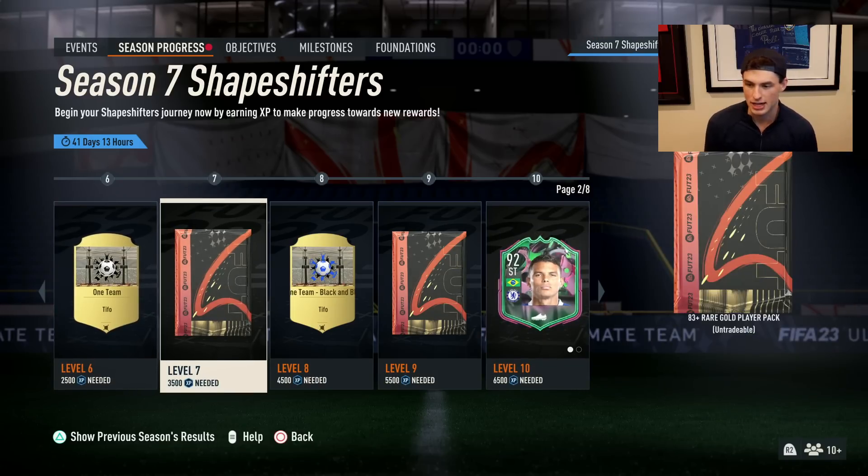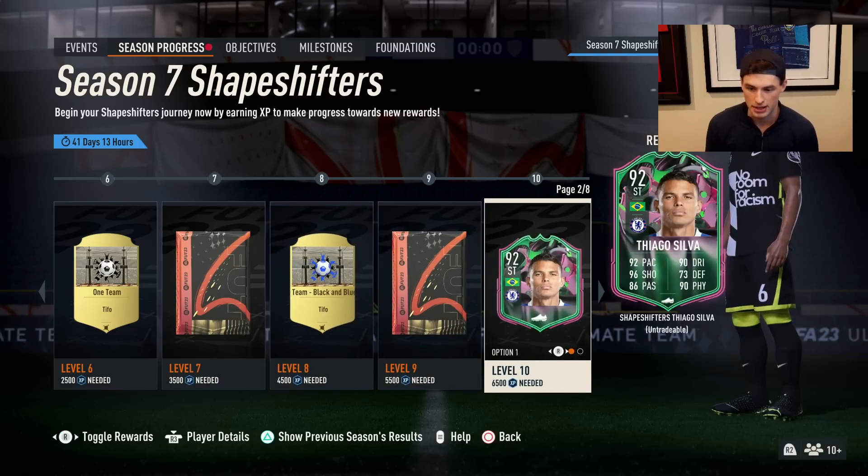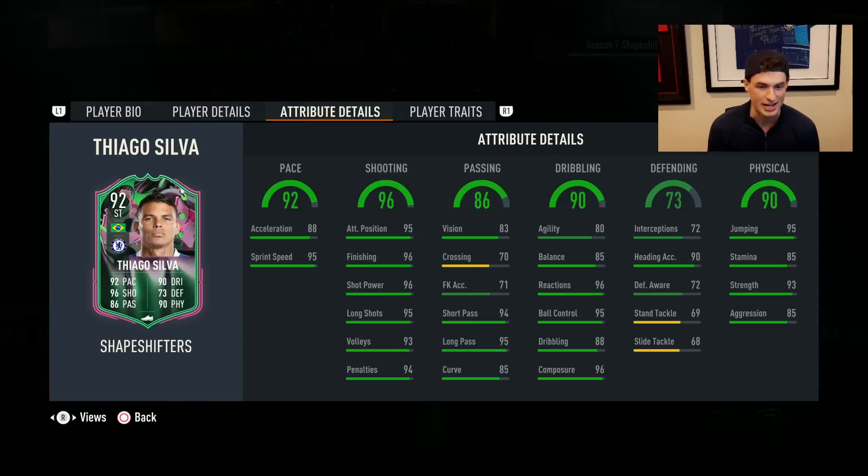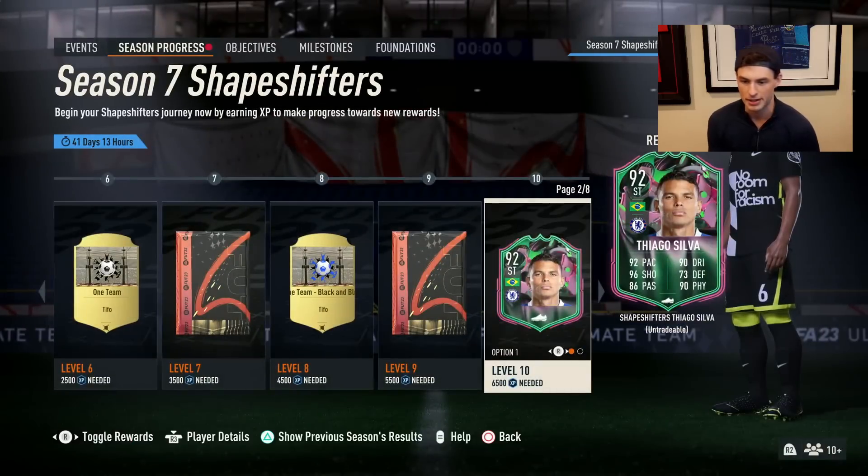Shapeshifters! Level seven you got an 83-plus, level nine you got 383. And then for level 10 you've got a Shapeshifters Tiago Silva. Wow — this card design is absolutely unbelievable. He's got a five-star weak foot, and he plays striker or center forward. His defending is a lot worse, but wow, this card is kind of crazy — 96 shooting, five-star weak foot. He doesn't have any shooting traits really, and his agility is pretty low, but you can make him lengthy. 93 strength. That's very interesting as a 92. I'm probably going to choose Tiago Silva as well because I'm a content creator and I want to try him out.